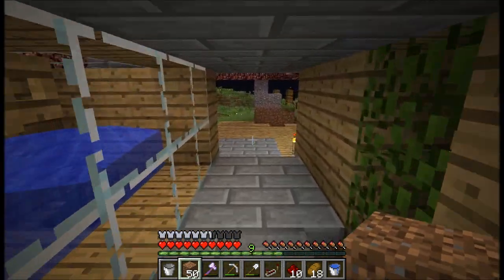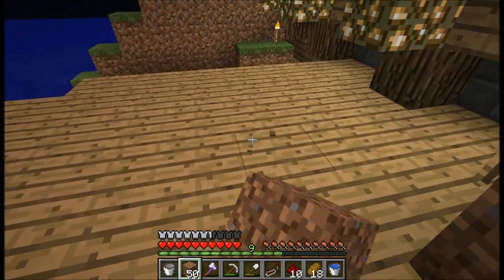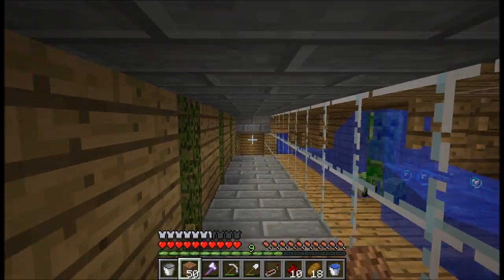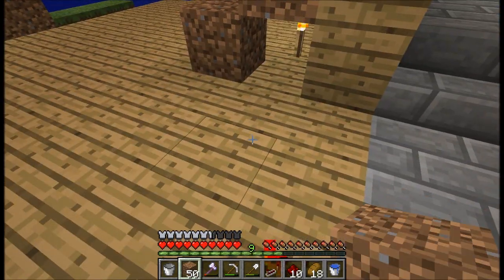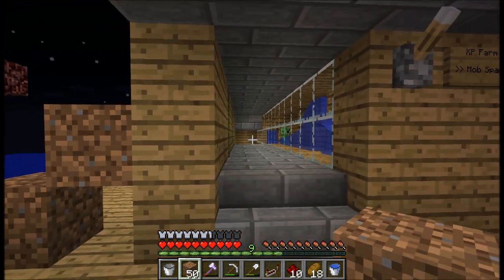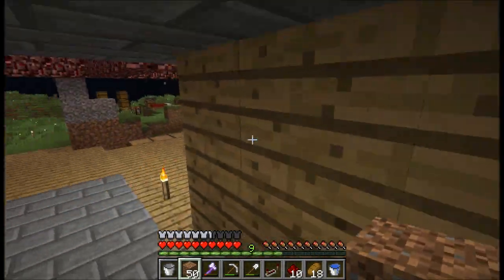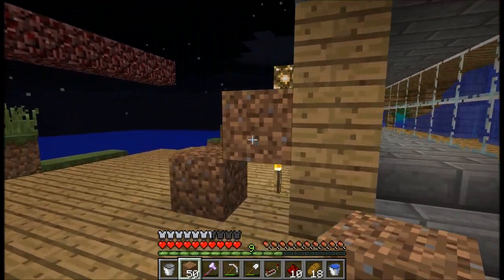The other portal I want to build is for our strip mine, and that's going to be all the way down near the bottom of the map. In the nether I can put them side by side, which helps for transport. If I'm down at the strip mine and want to come back up to the surface I can pop through the two portals, so we utilise it for transport as well as storage, but the main reason is to have storage next to the farm and also next to the strip mine.